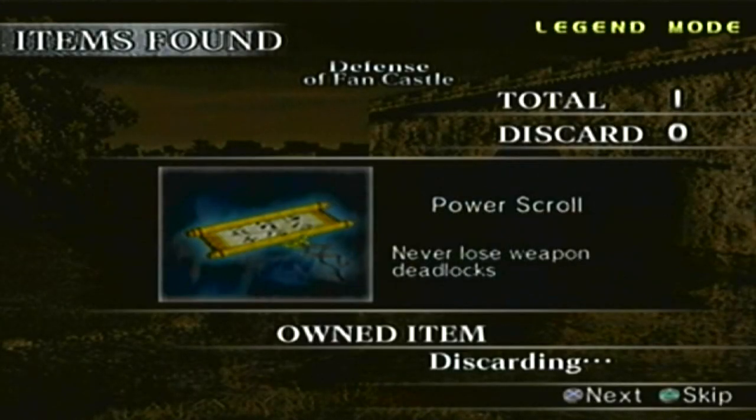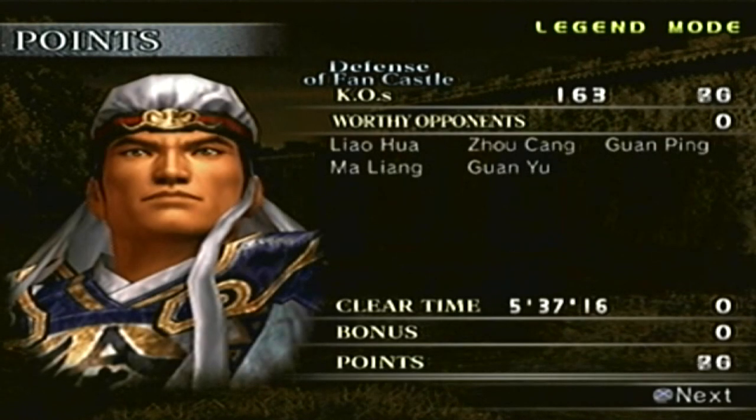And that's a win. So that's another one down. There it is — the Power Scroll. In order to get it, all you have to do is secure all four gates. If you're trying to do it on the original disc, play the Yellow Turban Fortress under the Yellow Turbans, then defeat both Zhao Yun and Guan Yu personally — deliver the final blow — then the Supply Captain will appear and you have to go over there and defeat him quickly. The Power Scroll means you'll never lose a weapon deadlock. That doesn't mean you'll automatically win — the worst case scenario you'll get will be a tie. Just keep that in mind if you actually do equip that.